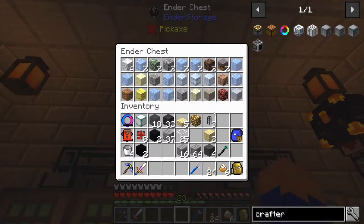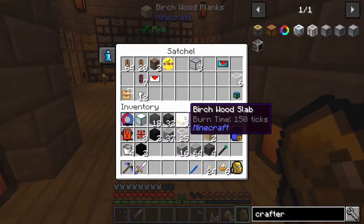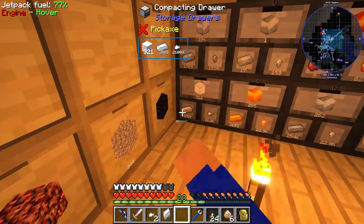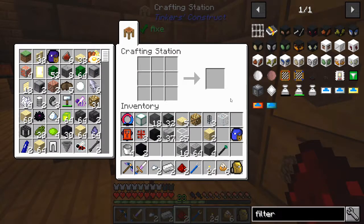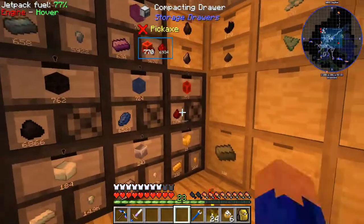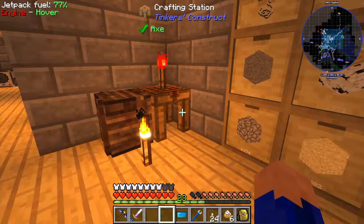We have all these items here and we're also going to want to make a trash can to send all the items we don't want away. It's probably going to require a resonant filter. Let's start by making a regular filter — I think it requires a piece of paper. I was pretty close. To upgrade it just requires one enderium — now we have the resonant filter. Let's make the trash can while we're at it.